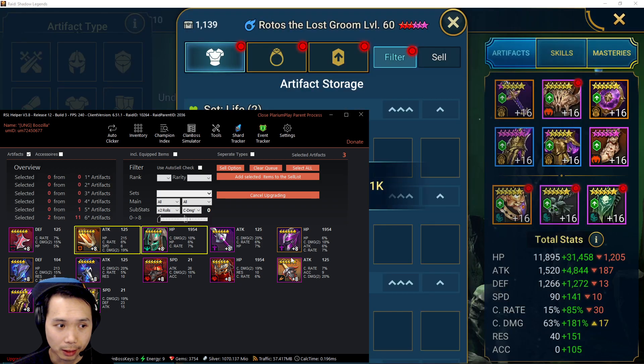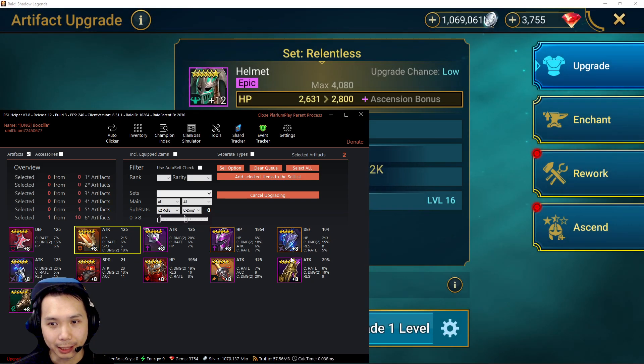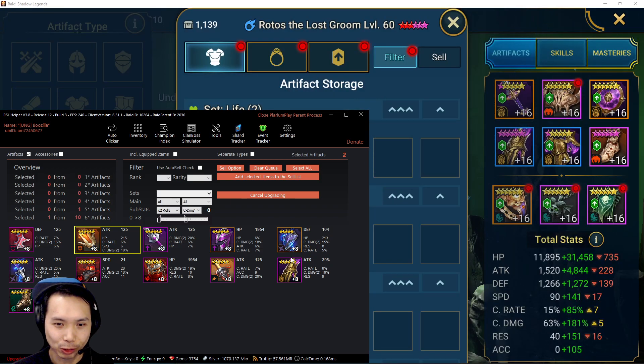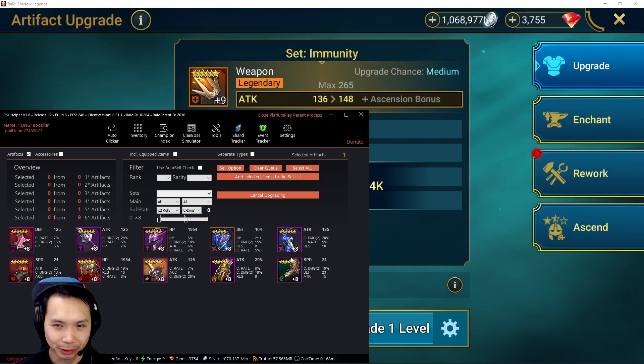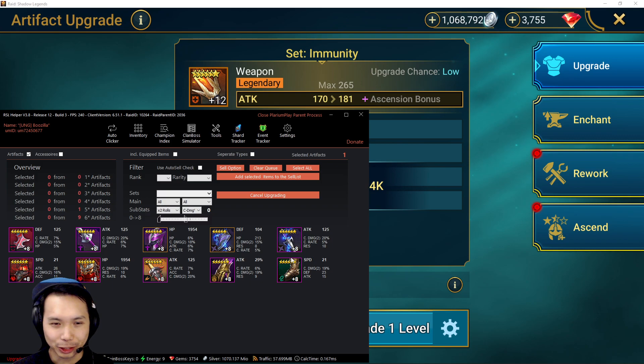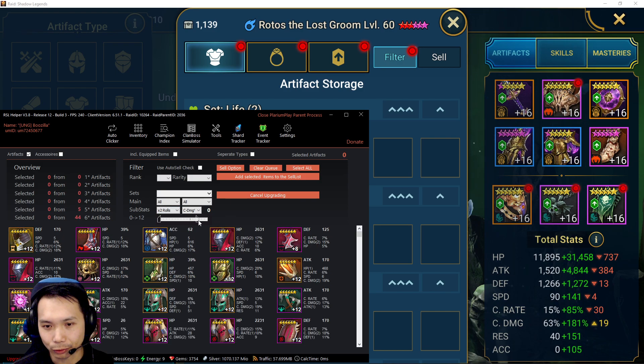It's kind of fun when you have a bunch of triples and you mass upgrade them to 16 to see how many quads you can get. It feels like your chances are high because every single item you're rolling is a triple — but obviously your chances are actually very low. Now I'm going to go to the level 12 gear and look for my triple rolls.